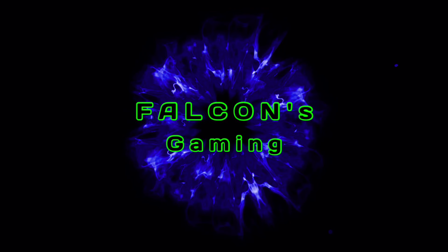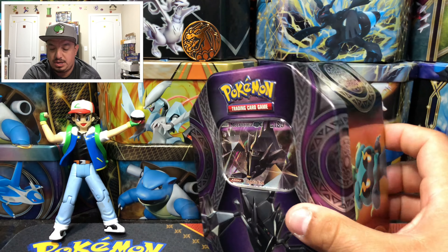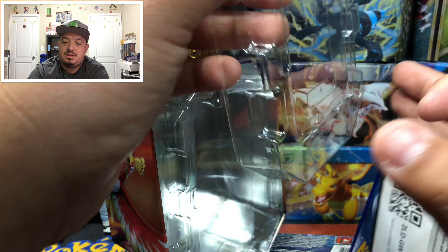What is up guys, it's your boy Falcon back in, and today we have an Acro Strike GX tin to open up. So let's get this bad boy open and see what kind of pulls we can get. This Acro Strike GX tin came together with the Ho-Oh tin, the Marshadow tin, and the Acro Strike — so we got that trifecta of tins right there.